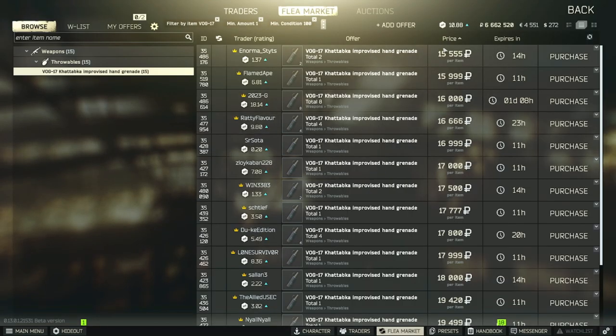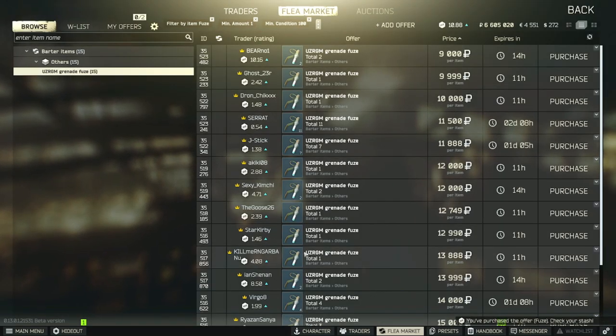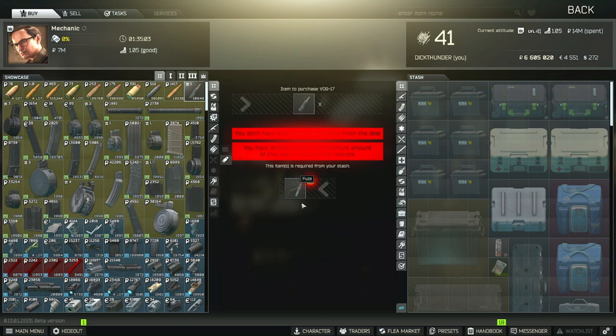VOGs right now are at 15k, which is actually really cheap — they can go up to 19k or even 20k during busy times like evenings when there's more demand and people are buying them out on the flea market. All you do is buy five fuses, trade them in to Mechanic, and you've got five grenades every reset. It's cheaper than just buying them on the flea market — just keep doing that.